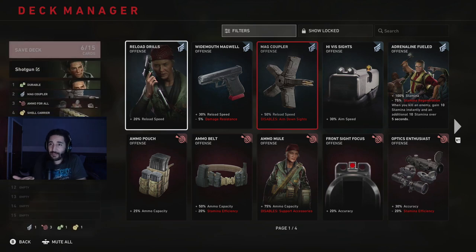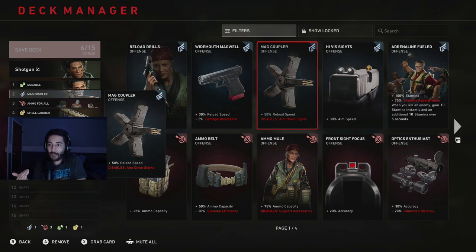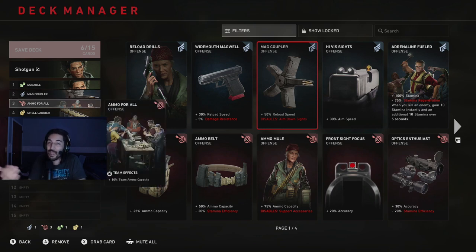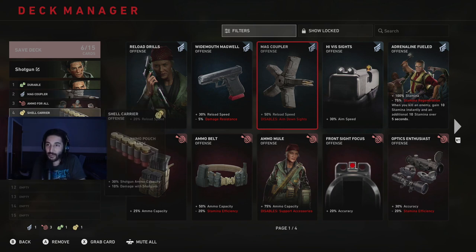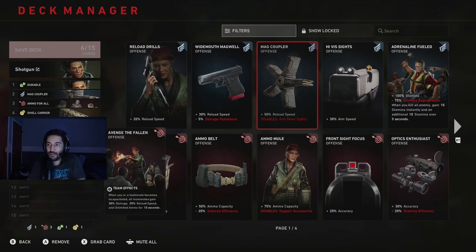I made this shotgun deck. Started with Durable. Mag Coupler - 50% reload speed, disables aim down sights, that's why it's a shotgun deck. Ammo for All - ammo for you and ammo for everyone else. Shell Carrier - I think if you find cards in the campaign and purchase them it unlocks - 30% shotgun ammo capacity, 10% damage with shotguns. Combat Training - 5% bullet damage, 50% bullet penetration. And again, Avenge the Fallen for that extra kick of ammo and damage when somebody gets knocked.